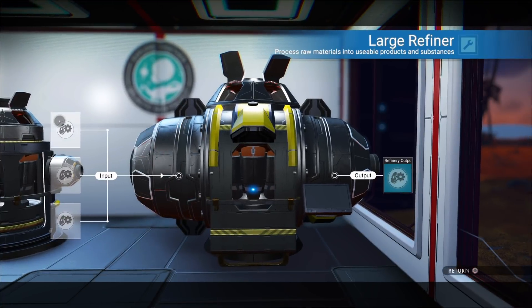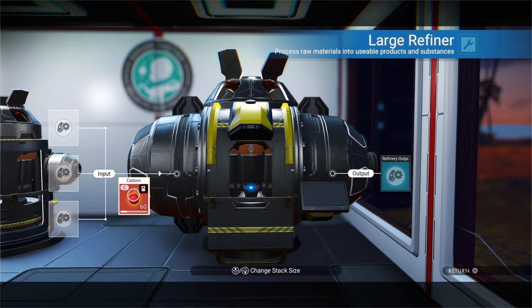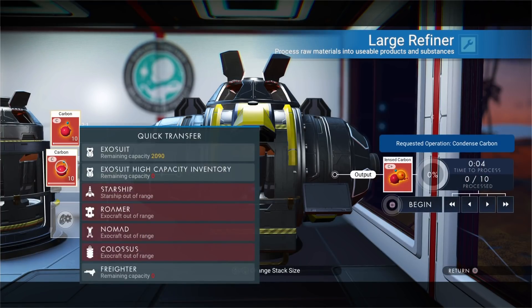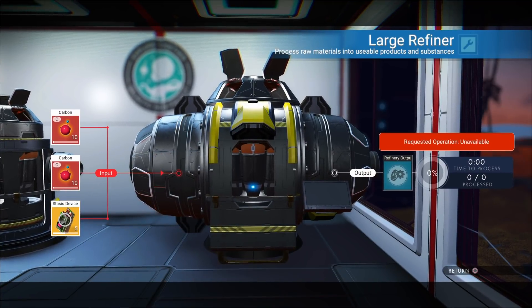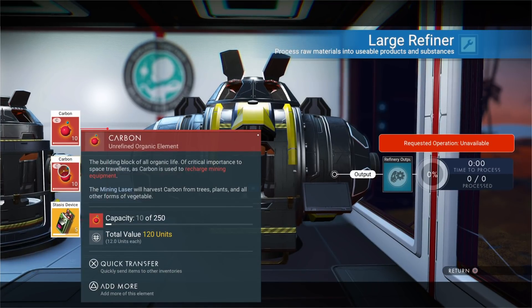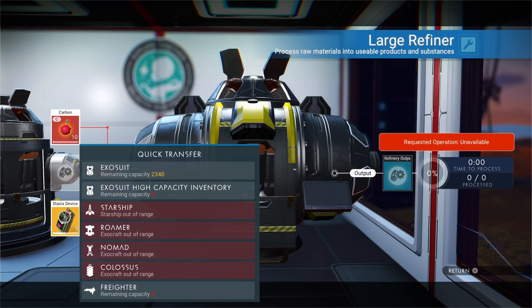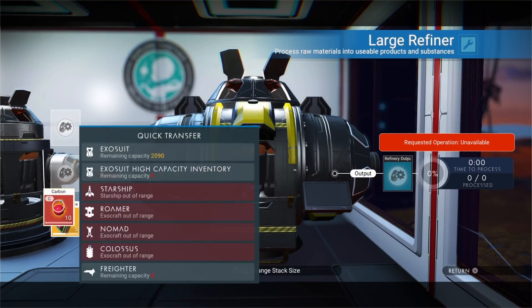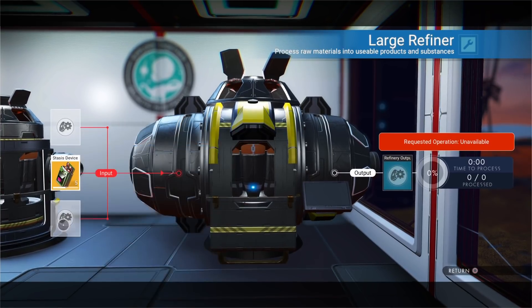What you want to do is go into the refiner, put your two stacks in of the throwaway item that you don't care about losing, and then the stack of what you want to duplicate. Now you grab the stack of what you don't want to keep — the garbage item — pick the item up, and then place it on top of the item that you want to duplicate. It'll do that, and then you hit circle because that menu is still stuck up there.